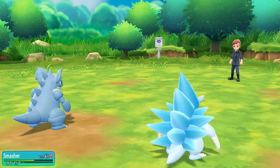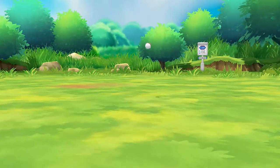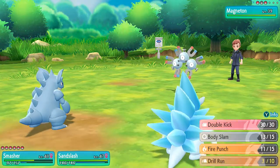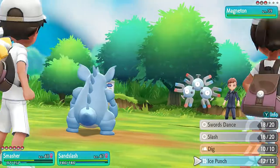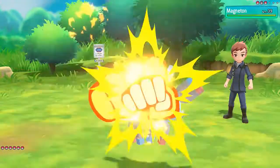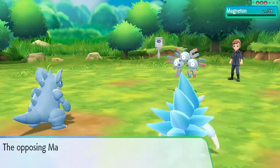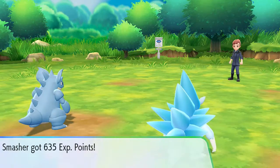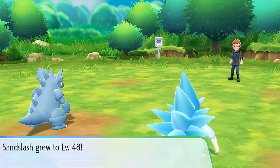We missed the Ice Punch. Here comes a Magneton — we do have the right move for this guy. Let's go ahead and use that Fire Punch and a Slash just in case. Fire Punch does the trick, and here comes a powered-up Slash Attack that finishes off the Magneton. Sandslash grows to level 48.